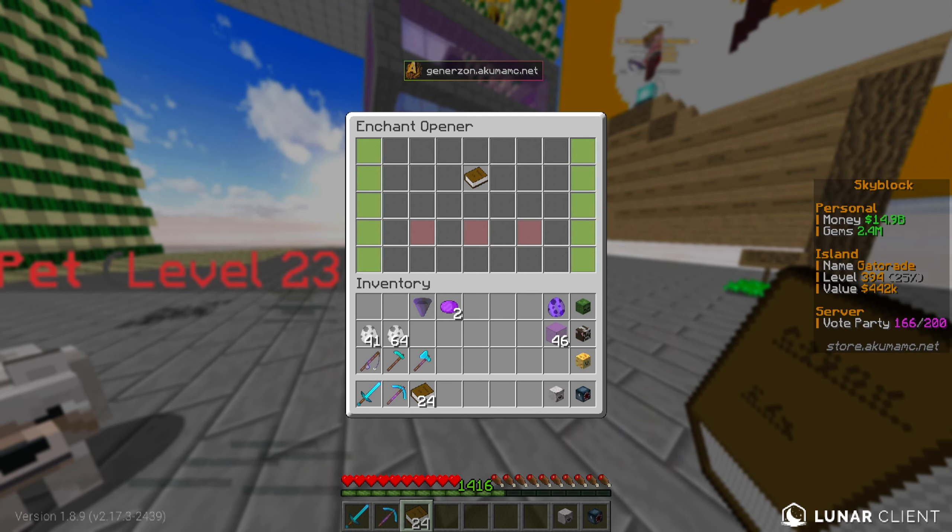One of the other things we're going to be doing today is opening up all of the pet eggs that I have saved, because masterful pets are selling for an absolute ton right now on the server. It feels stupid and wasteful for me to have all these pet eggs sitting here and not opening them, knowing there could well be some masterful pets in there that are actually worth billions. That's kind of the plan today.